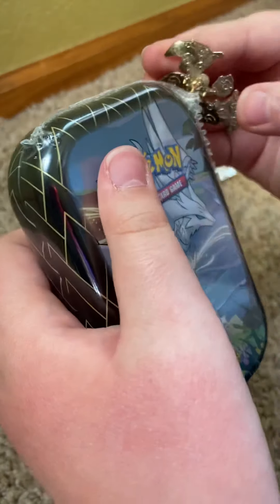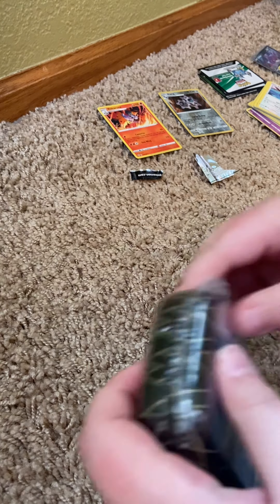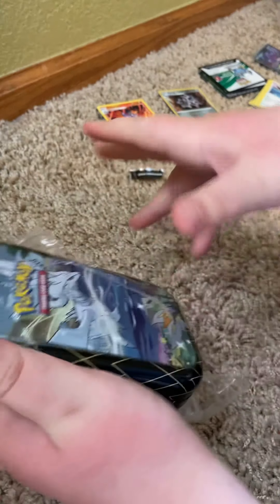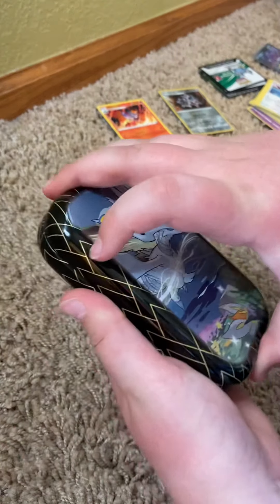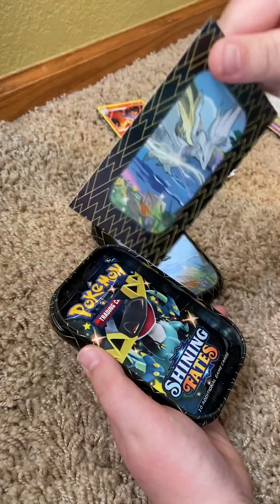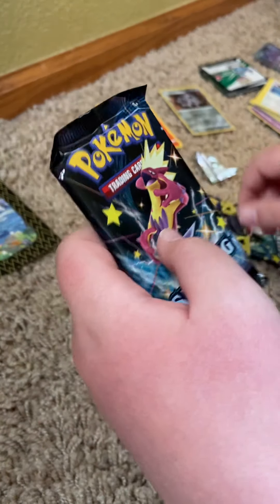We got our mini tin — let's rip it open and keep opening them up. I already have all five of the artworks; this is just what they had left. Let's open up this Eevee coin. I should have a random card in there. These two packs — let's start off with those. Actually I'm feeling lucky about that, so we'll do that.